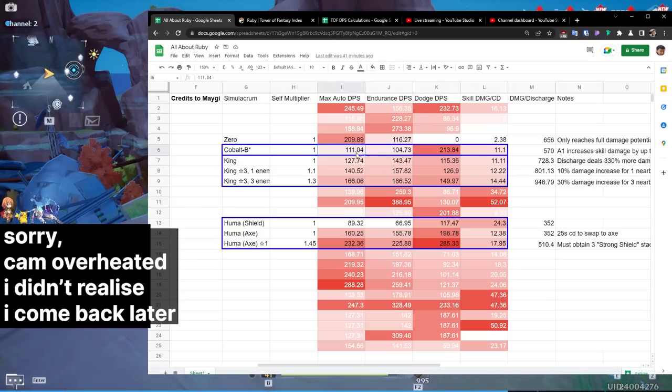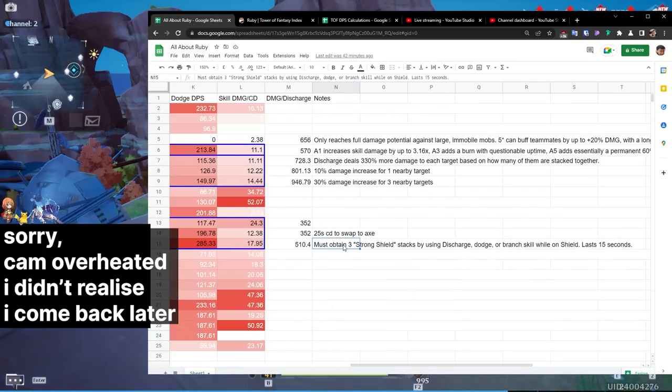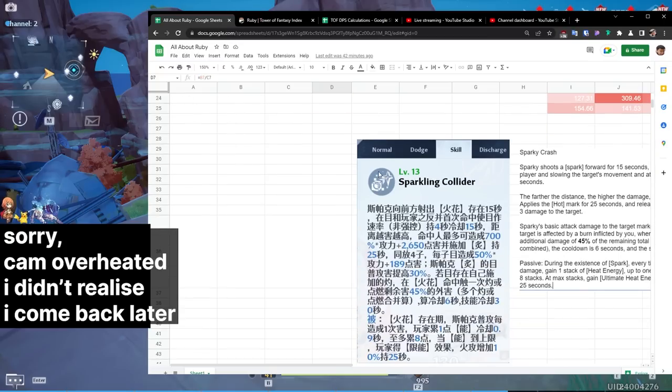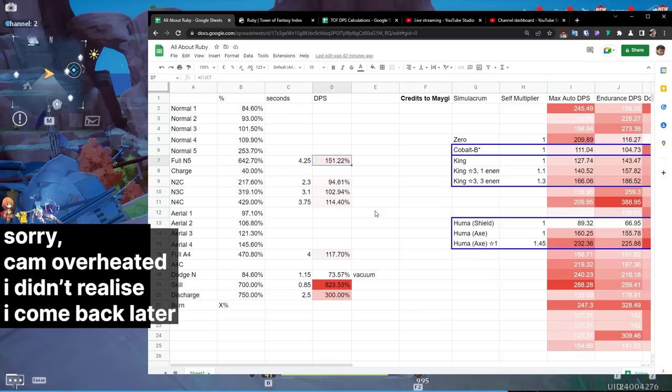Even when comparing against Cobalt — which has a really pitiful N5 — and King even up to three stars with three enemies, that is still going to be less than her base N5 without any buffs. The only one that can match her is Huma, but only in Axe form at 160% or 232% at one star, and to get that DPS you actually do have to use the three strong shield stacks. Credits to Meggie for these simulations. It's not truly 151% — it's actually a lot more when you take into consideration all the different buffs and the burn ignite, which isn't even counted.